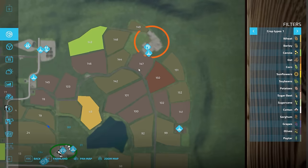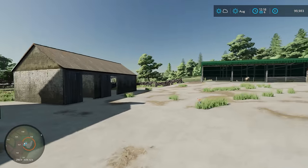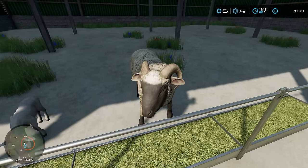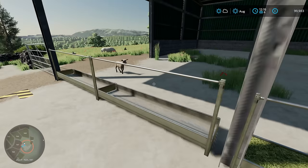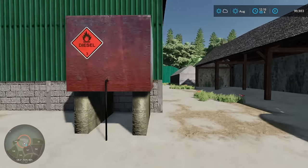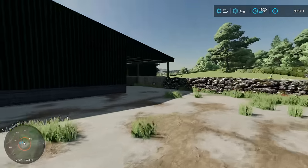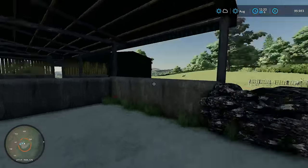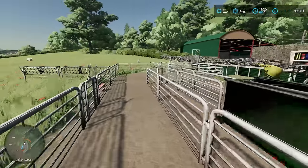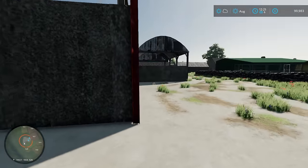We're now over here — here's the farmhouse and here are all the farm buildings. It looks like we do have a ram over here — hello, you eat your food! And a baby lamb and a sheep. Diesel tank as well. The detail is great — it's just making it so immersive.